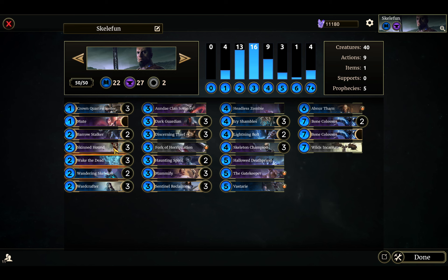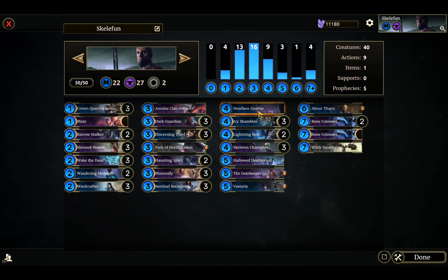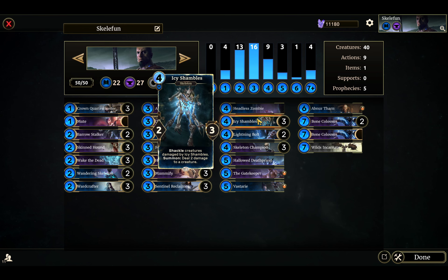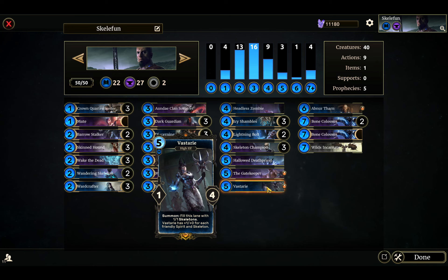There's a bunch of Skeletons in here: Skintown, Wandering Skeleton, Dark Guardian, Headless Zombie, Icy Shambles, Skeleton Champion, Bone Colossus, and then Vastri herself — she is not a Skeleton, but she does fill your lane with Skeletons.